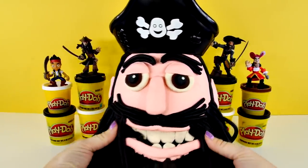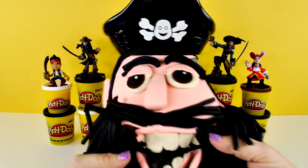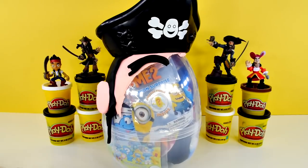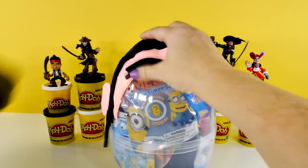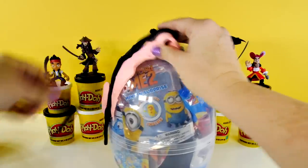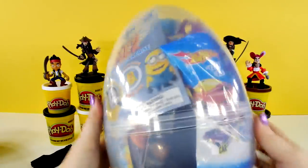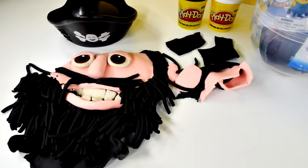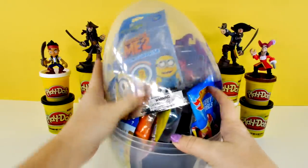So off with the beard first. And there goes the eyes. He came off pretty good. Look at these eyebrows. Mr. Pirate, you have lots of goodies inside. He sure looks pitiful over there, but it's time to open this egg. There we go.